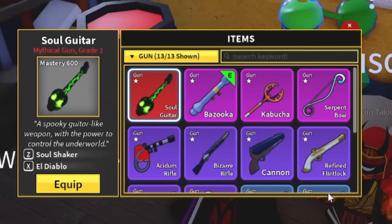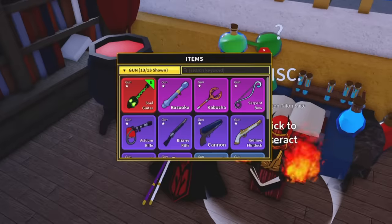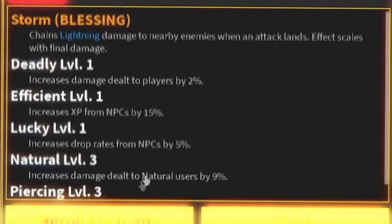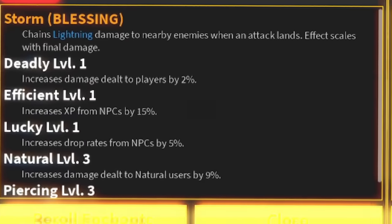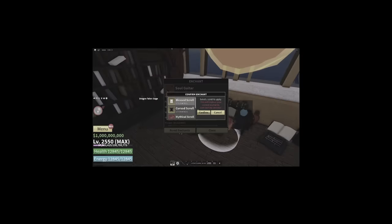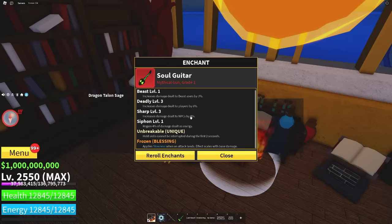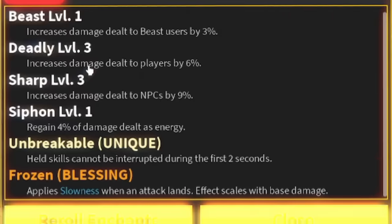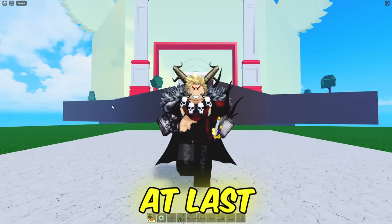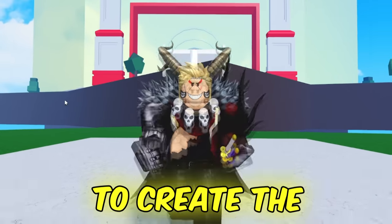Finally we have the soul guitar - we applied our very first blessing on this originally but we're going to replace it with something better, specifically a unique with a blessing. We got level three deadly with unbreakable and frozen - that's actually pretty good.